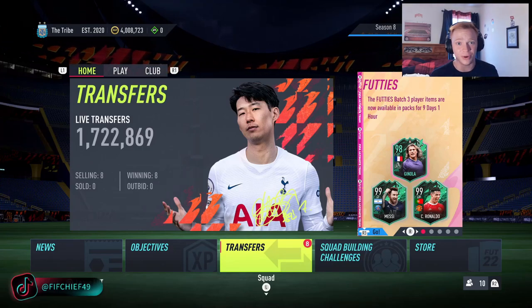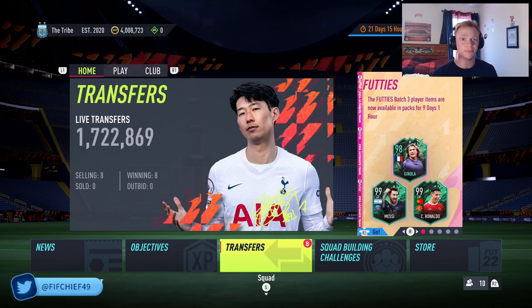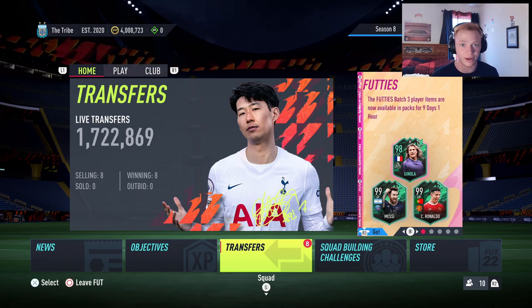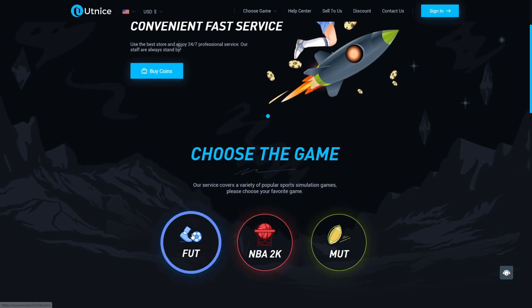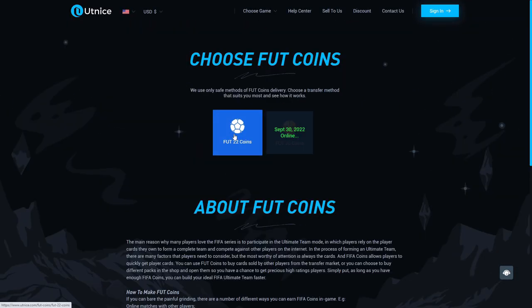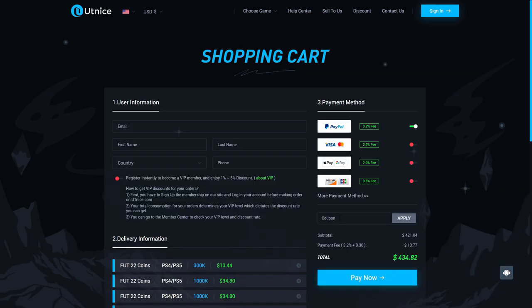I'm going to show you guys the easiest way to make coins on a low budget on FIFA 22. But before we jump into that, I need to show you the easiest way for you to get some coins. If you guys are looking for the cheapest and most reliable coins on the market, make sure to head over to utnice.com and use code CHIEF for 6% off at checkout. Let's go ahead and jump right into this video.